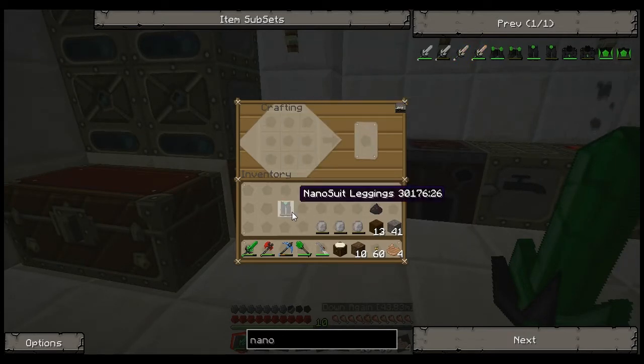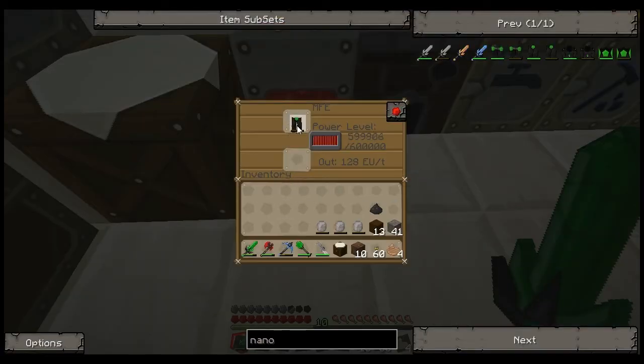We can make the nano leggings. Now you'll notice they're not charged - we need to charge them. Stick them in an MFE and they'll start to charge.